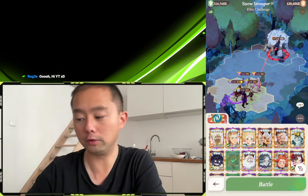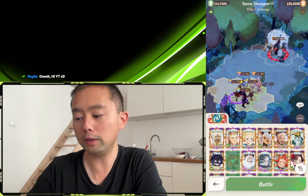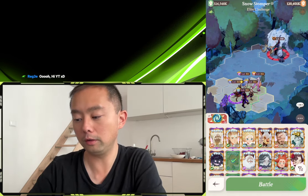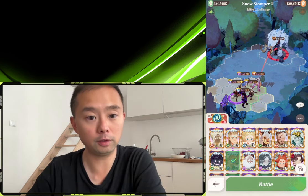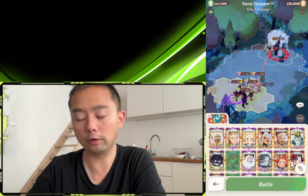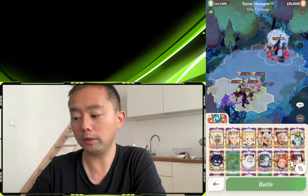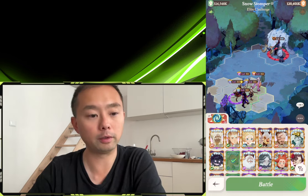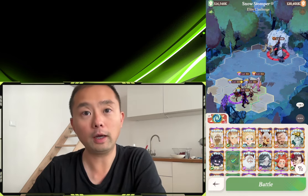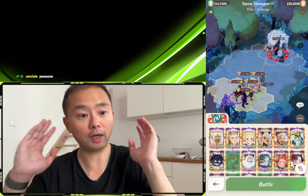Assuming you do have all the units, I do believe this team has incredible synergy. The reason being that Cassidy blesses Odie, making it so that Odie, who is a very fast attack speed unit, is able to trigger a lot of Cassidy's undercurrent and magic damage. Additionally, Cassidy has this unique synergy with Florabelle — when you have Cassidy at Mythic Plus, when Cassidy casts her ult, which is the tidal wave...